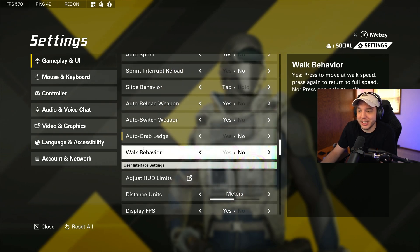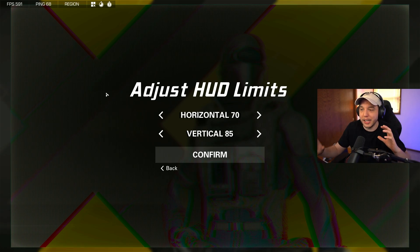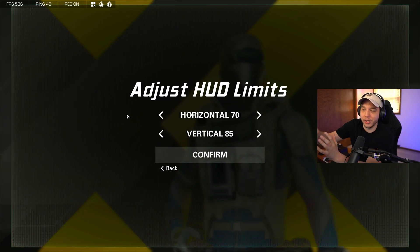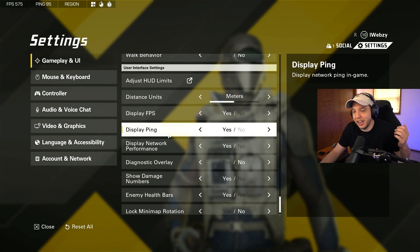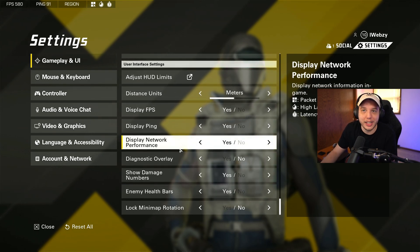Auto grab ledge — definitely make sure this is set to no. Walk behavior I have set to no as well. Adjust HUD limits — I like to bring my HUD in a little bit. Normally I'd bring it all the way in so important info like the minimap is closer to the center of the screen, but in this game it overlaps other HUD elements and gets distracting. HUD distance units is personal preference. All the settings down here let you show your FPS, ping, and other info in the top left corner of your screen.